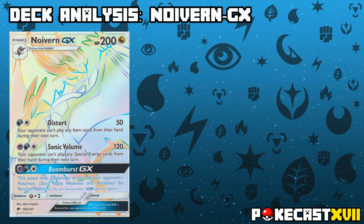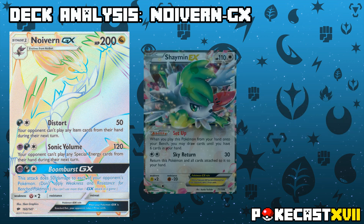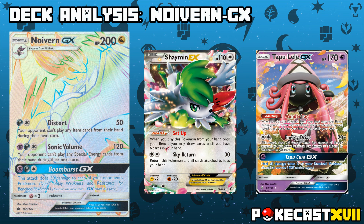Noivern also has a GX attack in Boom Burst, which deals 50 damage to all of your opponent's Pokemon, not applying weakness and resistance for bench Pokemon. This is great for low HP Pokemon, or even if you just want to soften up big EX or GX Pokemon, or of course dealing the final blow to Pokemon that have retreated onto the bench.